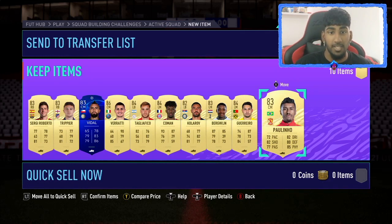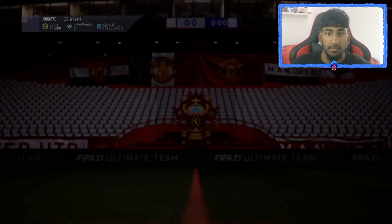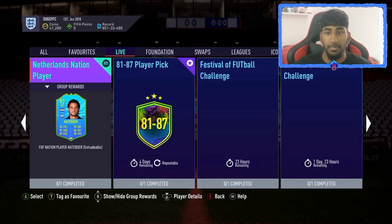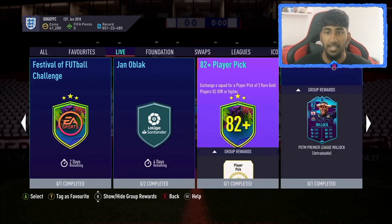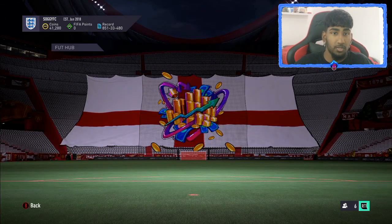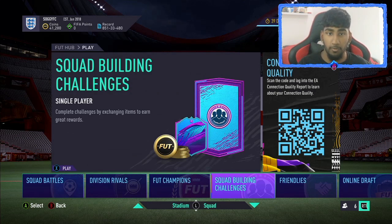I'd honestly prefer this one over the 82 plus — here you get one out of five players, while the 82 plus gives you one out of three with a risk of only getting three 82s. You're most likely going to get low-rated players from that one, so I recommend you stick to this. I'll show you the 82 plus pick — it's one out of three at 82 overall or higher, which is just a gamble. I want to save my fodder for other SBCs with guaranteed players. That's the end of the video guys — hopefully you enjoyed it, drop a like and subscribe if you're new, and I'll see you in the next video.